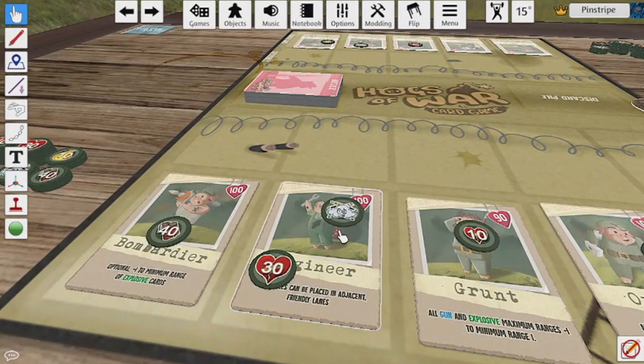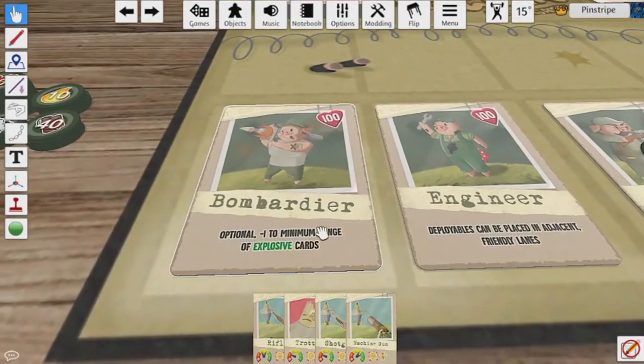Stunned pigs cannot perform any action except removing the stun token from themselves. Alongside these actions, the players will find that the classes they have at their disposal have different abilities and skill cards.